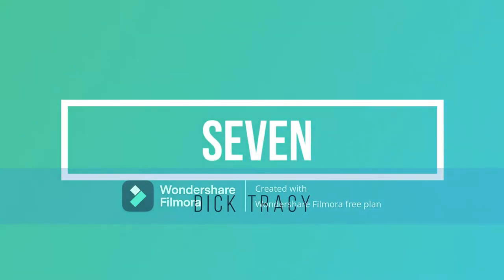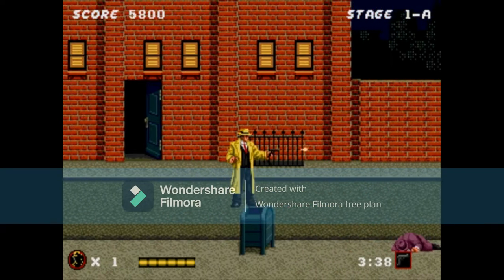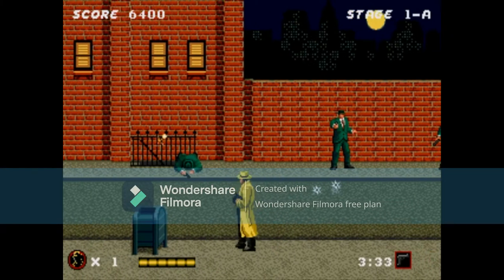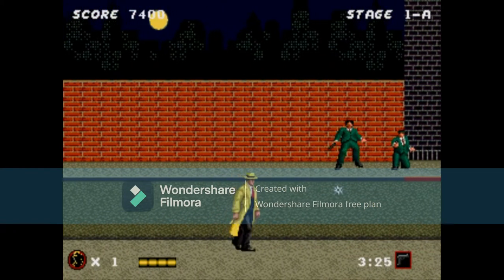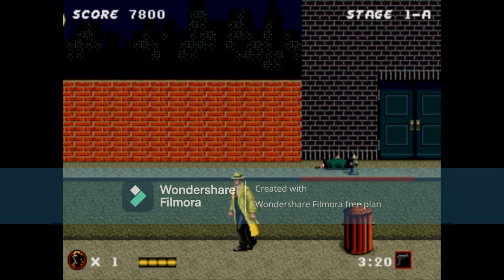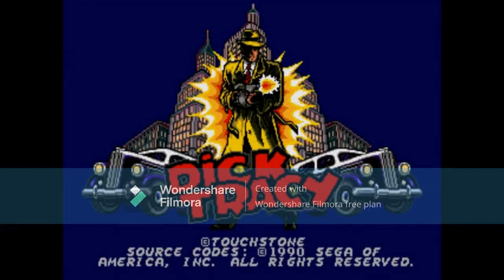Number 7 is Dick Tracy. This is one that's probably not on too many people's lists, but it's on mine because this is one of the black box games that I had and I used to play this pretty often. I liked the gameplay with the two planes of the field — you're shooting the people across the street and in front of you. There was also a driving level. This was back when movie games were actually not that bad. Dick Tracy — if you haven't played it, pick this up.